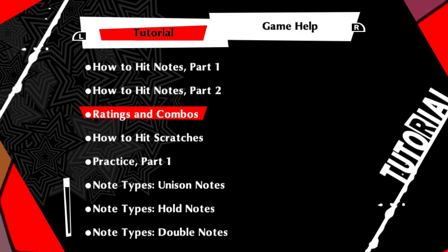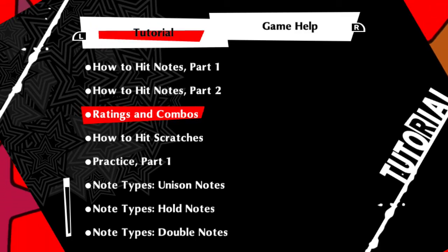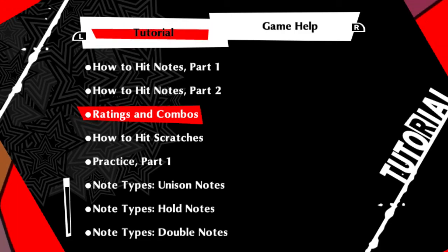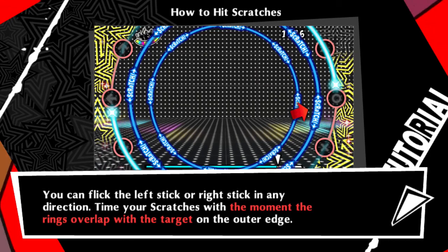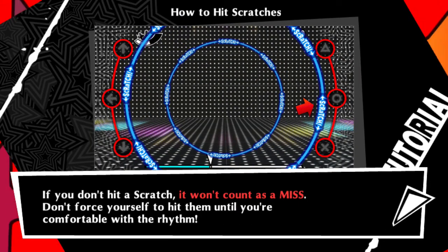If you can guess what that song is called, then you are so smart and you watch my videos all the time. How to hit scratches — the incoming blue rings are scratches. Hit these by flicking the left or right stick in any direction and time your scratches with the moment the rings overlap with the target on the outer edge. If you don't hit the scratch, it won't count as a miss. Don't force yourself to hit them until you are comfortable with the rhythm.